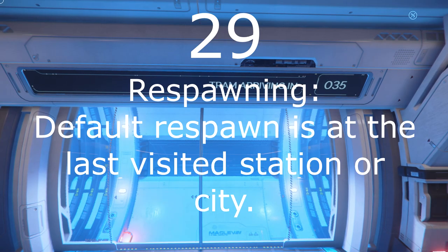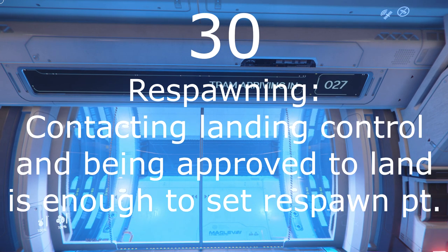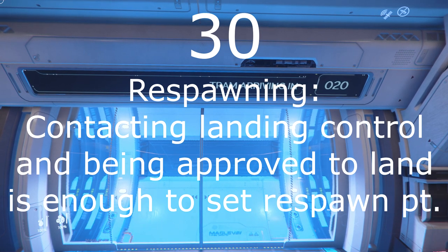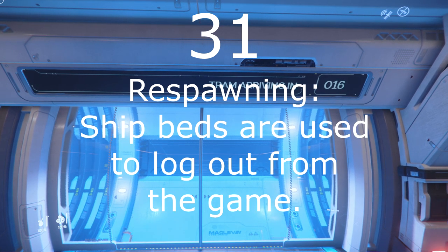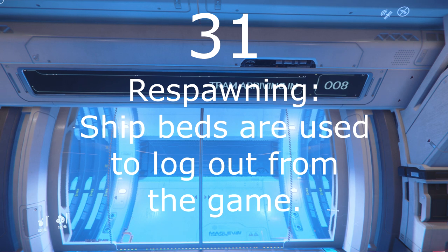Number 29: Normally, your respawn point is a habitation on the last station or major planetary city that you visited. Number 30: If you connect to traffic control and are cleared to land at a location, then your respawn point has already been set there, even if a problem happens while you are landing. Number 31: If your ship has a bunk — and a great many do — you will have the ability to use that bunk as a place to log out, and when you return, you will be in the ship at that location where it was. There are some important exceptions and quirks to this.